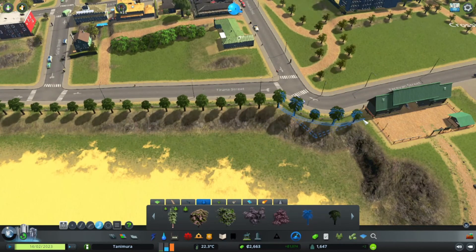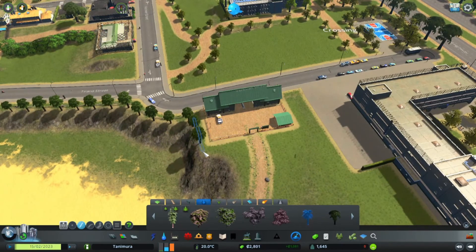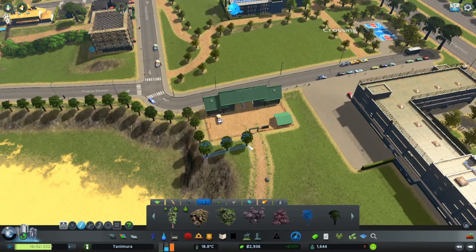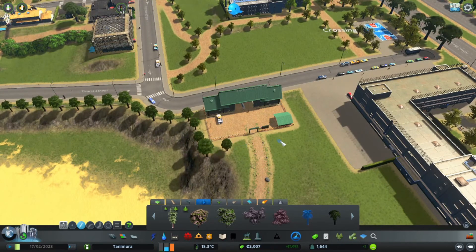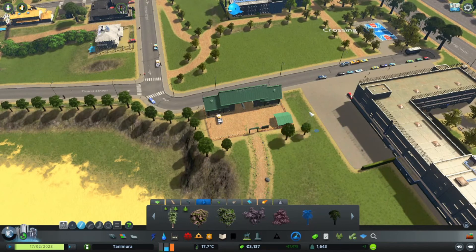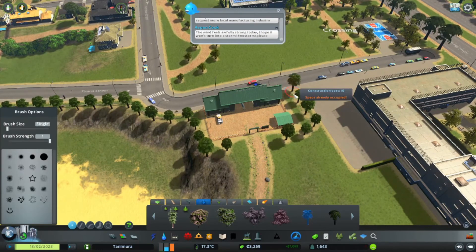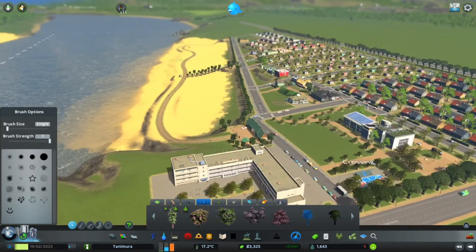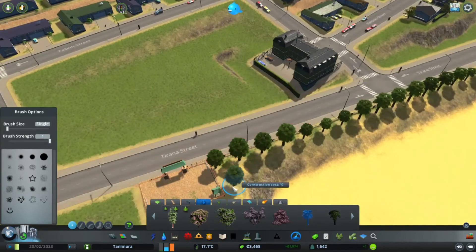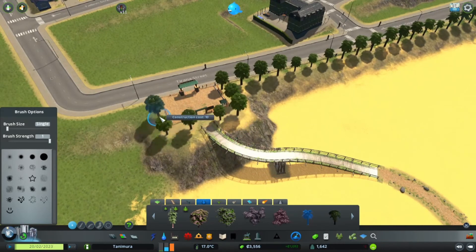Currently what our citizens seem to want is unfortunately more industry, so I will have to pay for some more forestry buildings. They are at least 4k, and we do not have 4k yet. Let's put another tree down at the end here. That looks quite a bit better already. The other exit should get some trees as well — why not do it manually for a change? Doesn't really look that bad either.